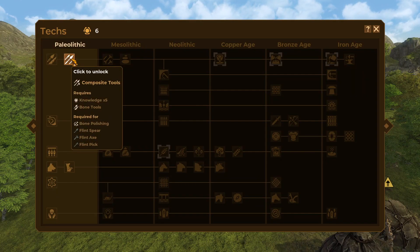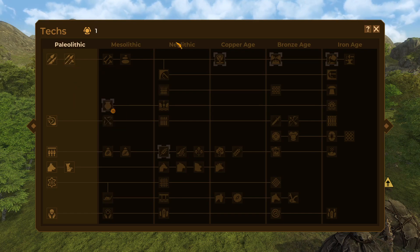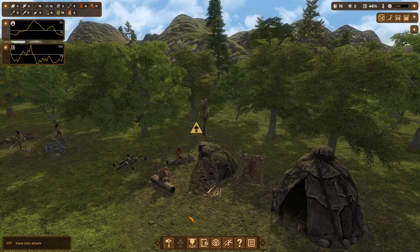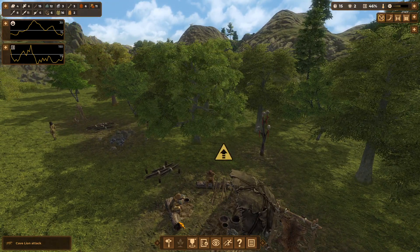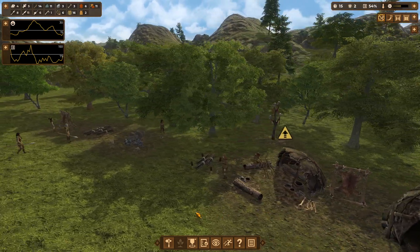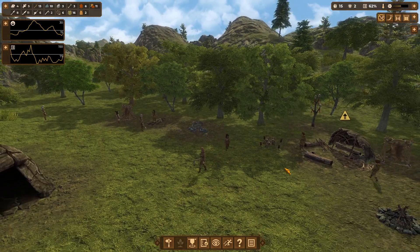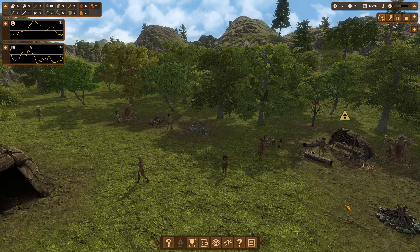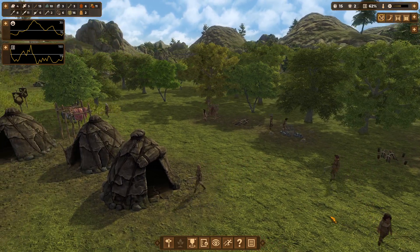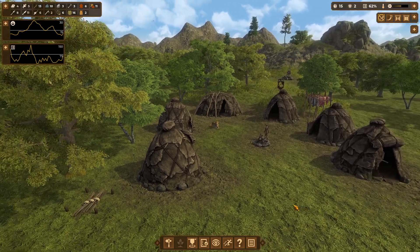Now that that's over with, we can get composite tools. We're talking flint axes, and flint picks, and flint spears, and all that good shit. We are entering into the Mesolithic era. Look at them working away, crafting the weapons and tools and items of the future. The very first of its kind - a flint pickaxe, I think. So now they're able to pick things and do cool stuff. And now they're going to bring it into their hut and set it down - finders keepers, I guess.